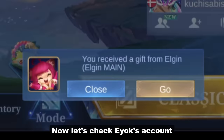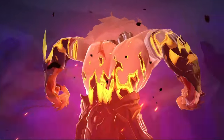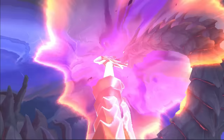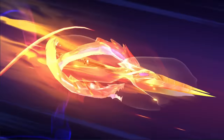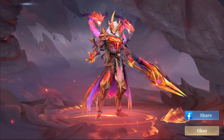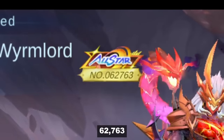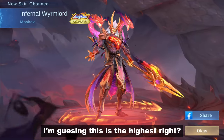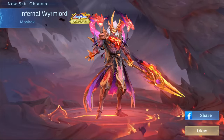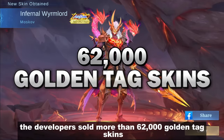Now let's check Ayok's account. Here we go. Let's see what skin tag they will give. And it's 62,763. I'm guessing this is the highest, right? If you've seen a higher number than this, kindly comment it below. So based on this test, the developers sold more than 62,000 golden tag skins.